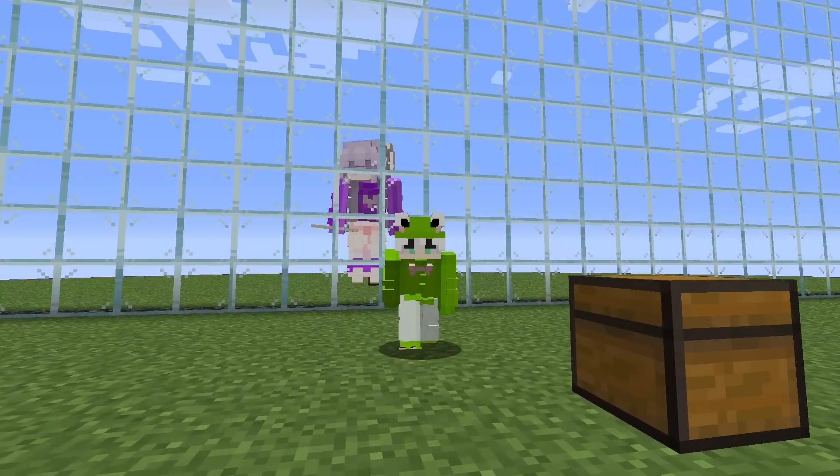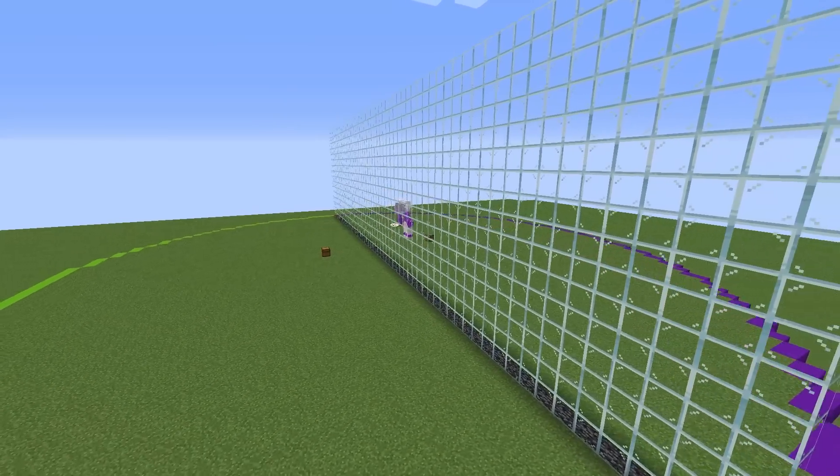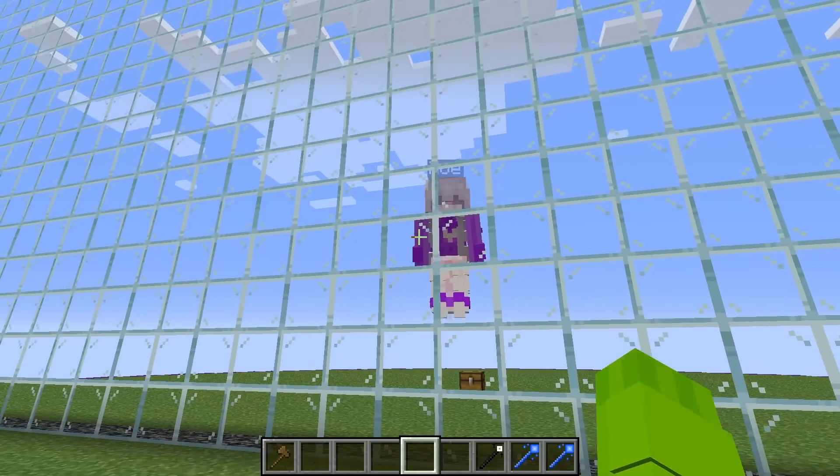Today I'm doing a Minecraft mob battle with my girlfriend, but we'll be using skibby mobs. And what my girlfriend Zoe doesn't know is I set up this one-way glass wall so I can see exactly what skibby mobs she spawns. Zoe, are you excited for today's skibby mob battle?